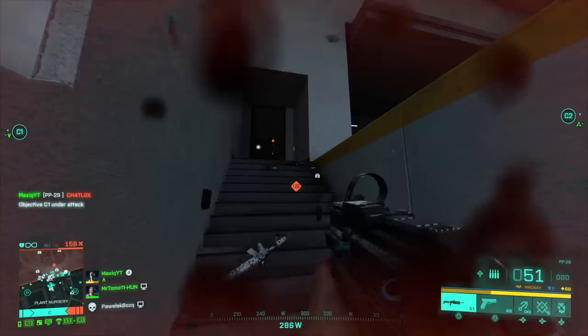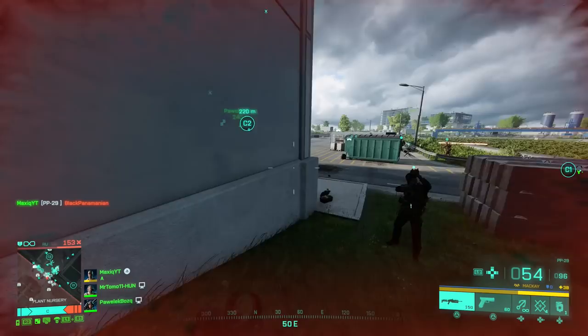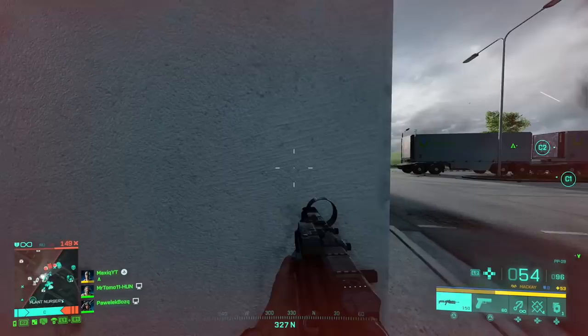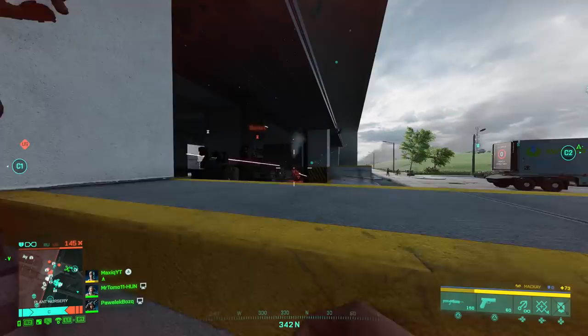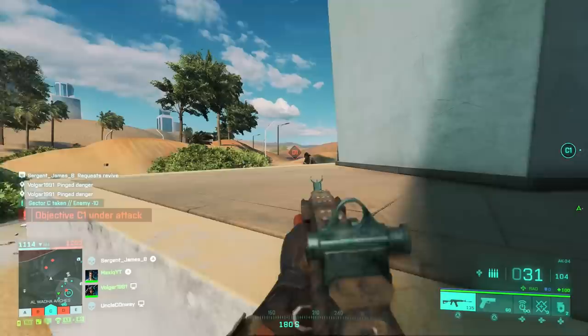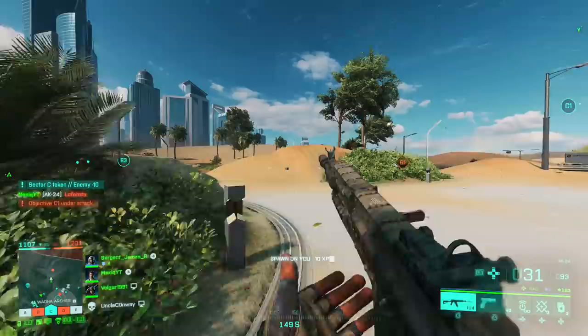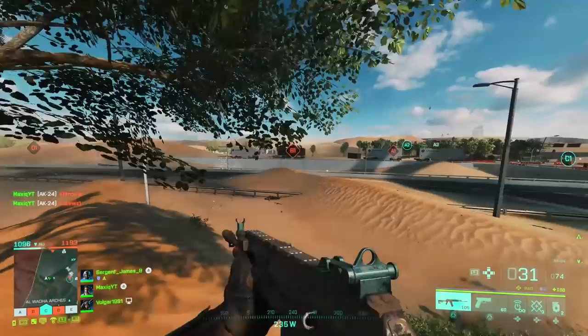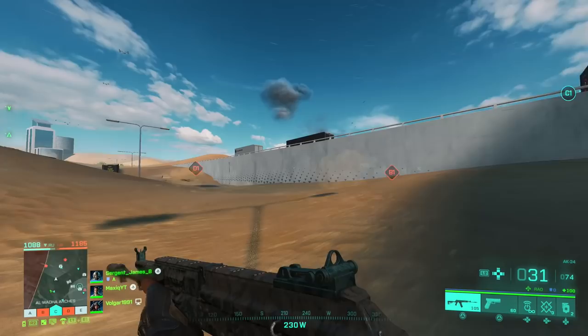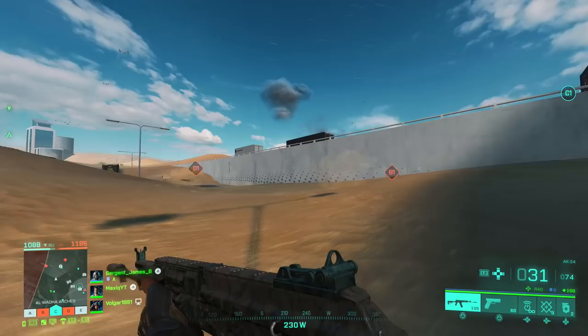There are two types of recoil in the game: horizontal and vertical. Horizontal is extremely hard to control — it goes from left to right or right to left, both ways. Vertical recoil only goes up. A very good example is the AK-24, which has a lot of vertical recoil. Weapons with vertical recoil are still very controllable and learnable — the AK-24 takes practice but you can make it a laser beam. When guns have a lot of horizontal recoil, they are hard to control. So if you really struggle, find guns that have more vertical recoil than horizontal.